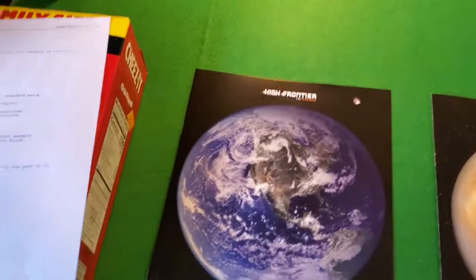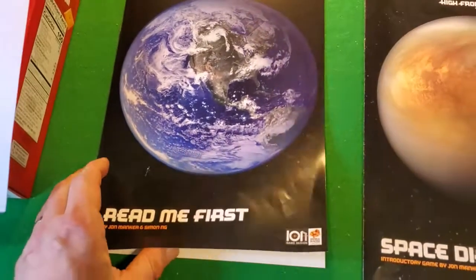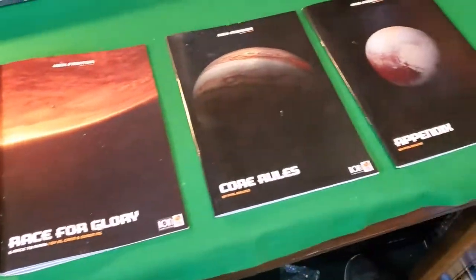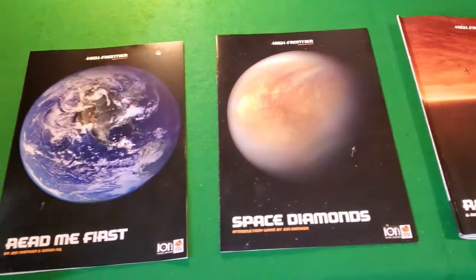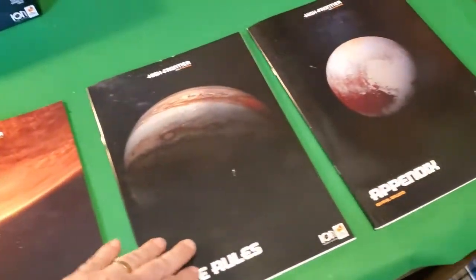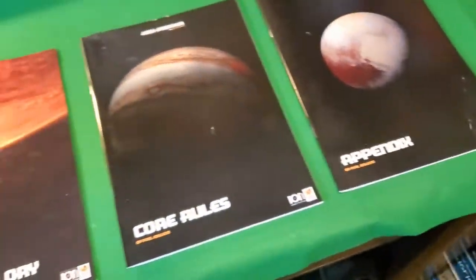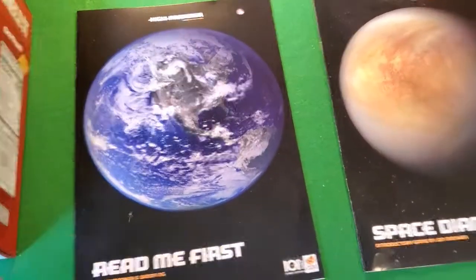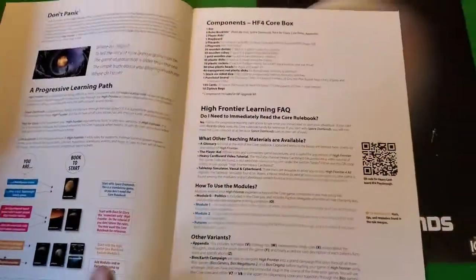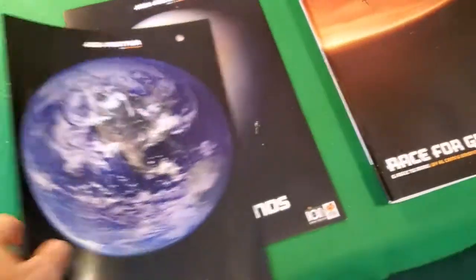First off: do we have a one sentence summary of what to do and why? Well, yes, we do — but this does something I've never seen before. There are five manuals. You have five different manuals and a box of Cheez-Its. You can literally go sequentially through these manuals and have almost a preschool-to-graduate-level understanding by going through them over time. I love it. But to answer the question: it doesn't have a one sentence summary — it has several sentences of what to do and why.